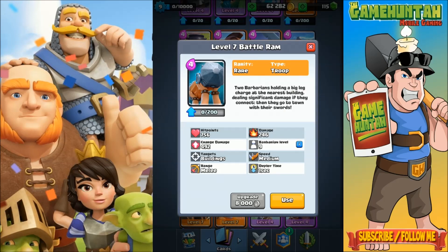This is a mix between the Prince, the Log, and also the Barbarians. Besides the regular damage, it also has some charge damage. These are the stats of the Battle Ram at the tournament level. Are you guys ready to see the Battle Ram at the arena? Let's go!